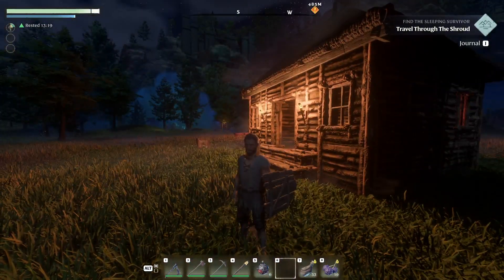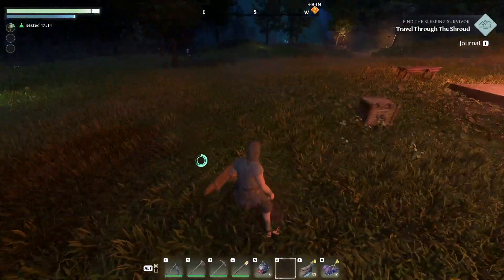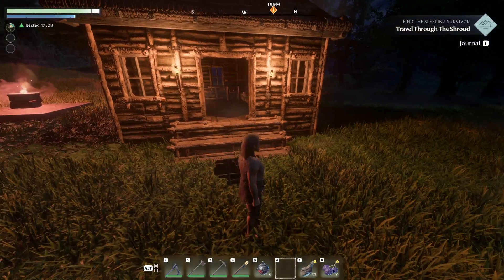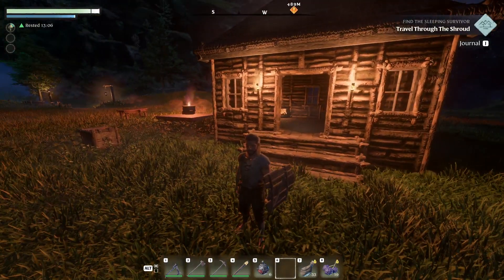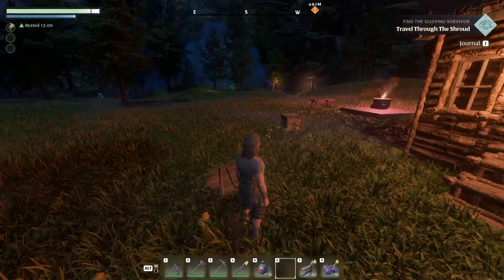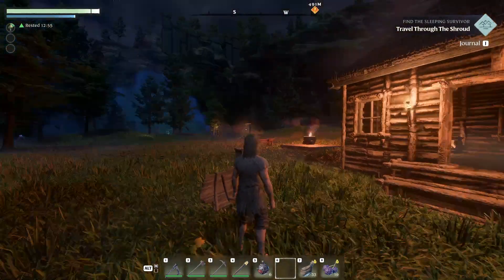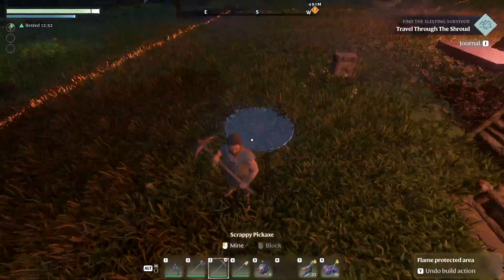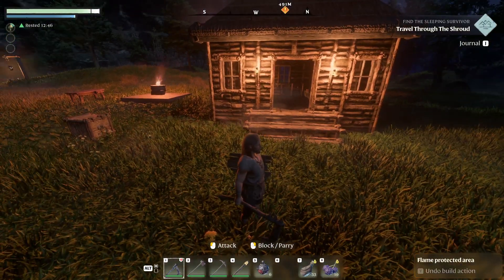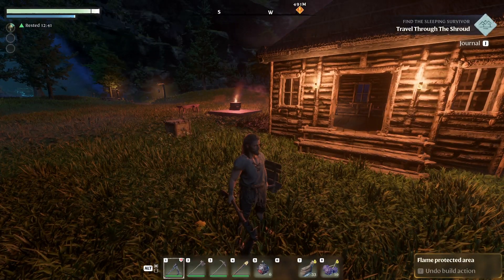You don't have to connect buildings at all. You can build one here and another building over there and have a little village if you want. The basics of building are just insane. Advanced building later on — you can build into the ground, into the mountains. Get your pickaxe out and start digging, then build underground. If you ever wanted to build a little hobbit home, be my guest.